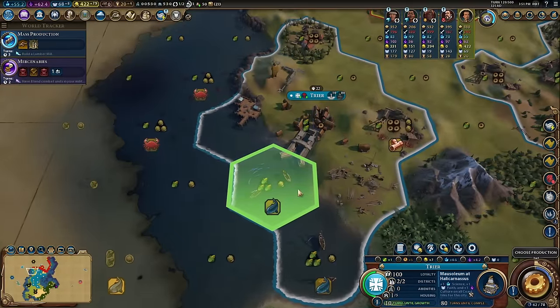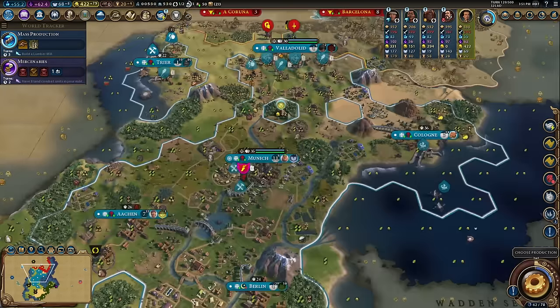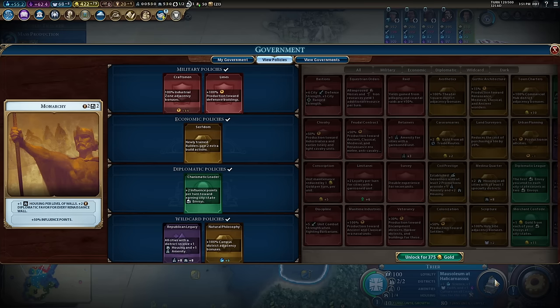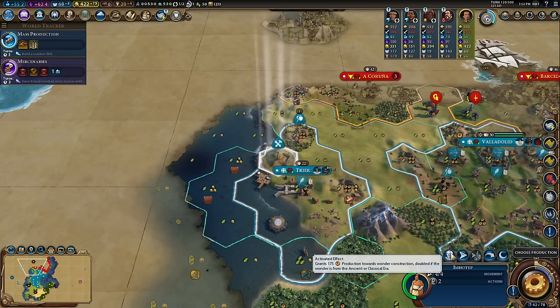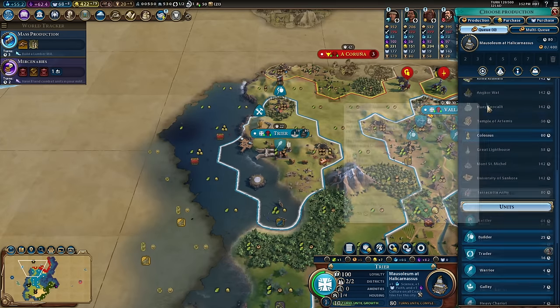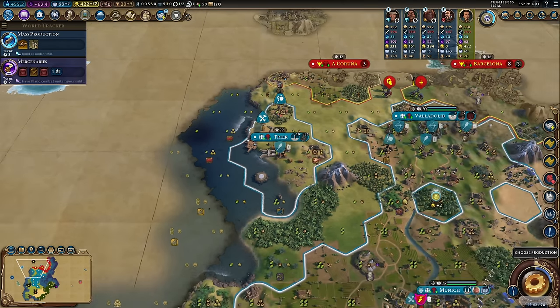I'm going to place the Colossus down on this tile too, so now I'm getting eight more culture per turn. The Mausoleum will give me the opportunity to put Gothic Architecture in my government — 15 production towards wonders. Imatep has 175 production, doubled is 350, plus 15 on top is over 400. A charge of Imatep with Gothic Architecture in government will complete a wonder in one go — that's the main takeaway.